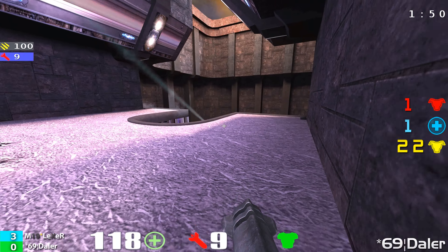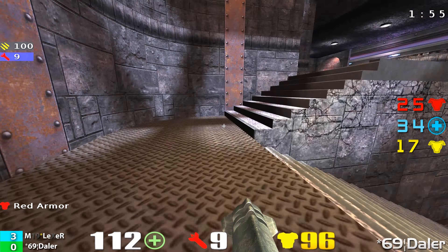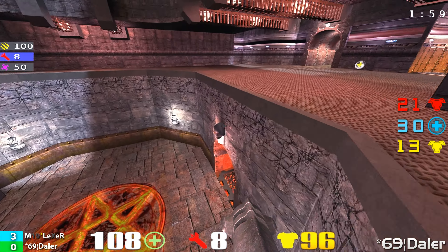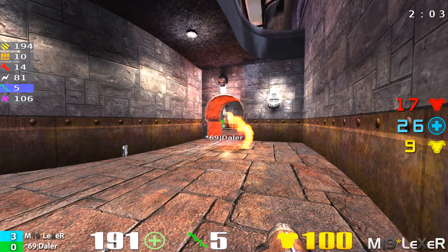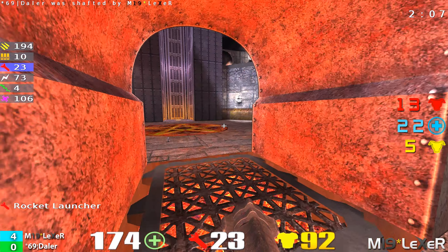Daylor now at the top of the rocket launcher area, waiting on that jump pad. I think that he's planning an attack on red armor, and there he grabs it. That's going to be a nice change of pace for Daylor — now he has some armor. But Daylor gets railed by Lexer, and he follows up with an electrocution.